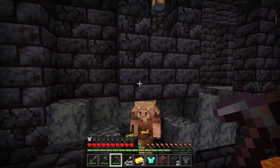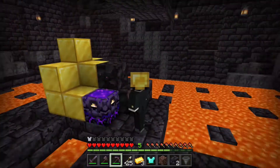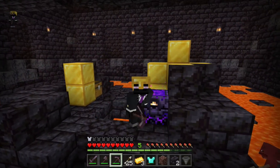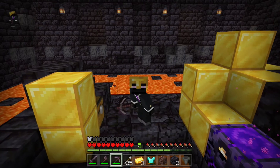The piglins will be none the wiser, but all of their loot has just been taken from right under their nose. So there you go guys — that's all you need to do: mine out the blocks underneath the chest, place a hopper there, and you will get your loot completely aggravation-free.